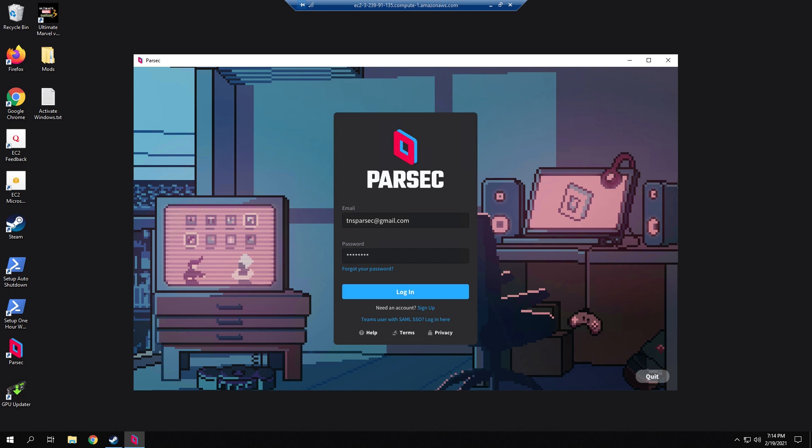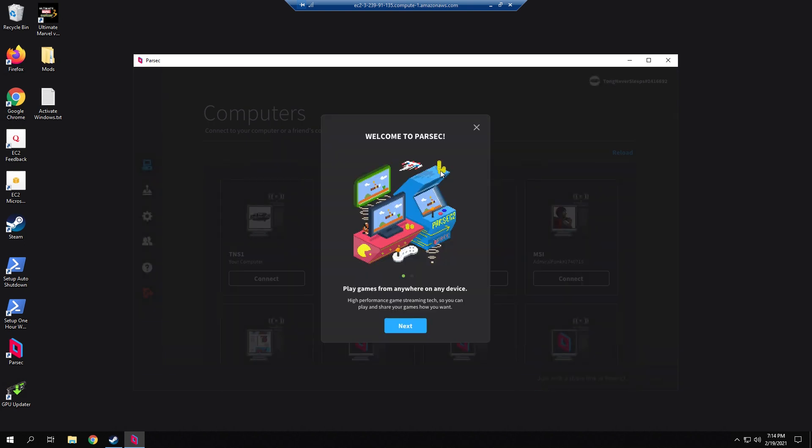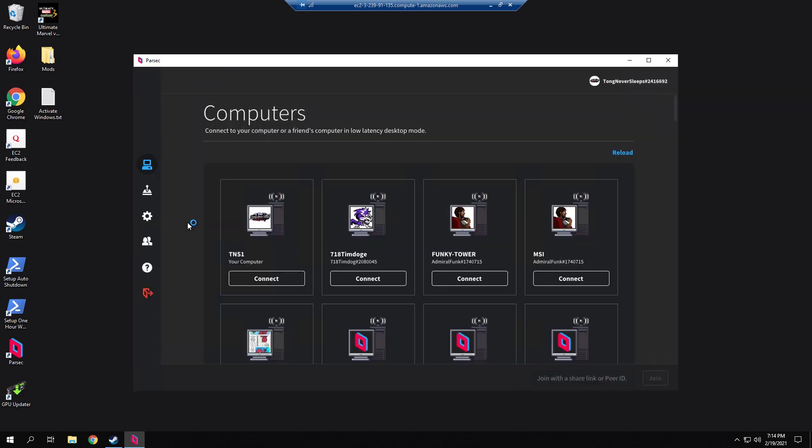Quick tip: if you trust your players enough, or have other people working on the tournament with you, you can grant their Parsec account access to connect without your approval, to take some of that accepting burden off your hands.